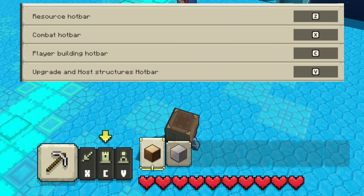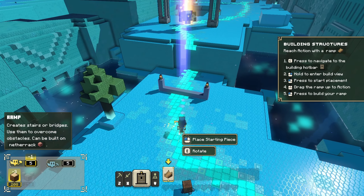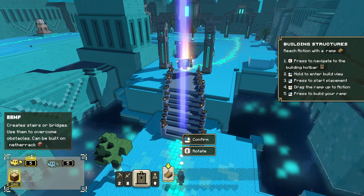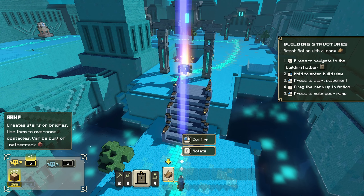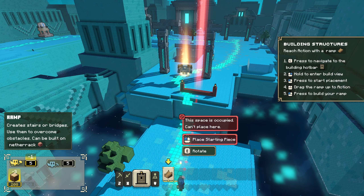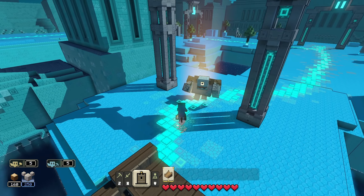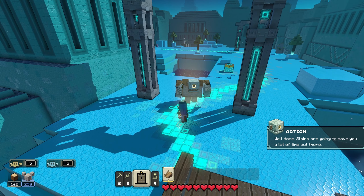There are a total of four hotbars. The first one is a resource hotbar, the second one is for combat, the third one is for building, and the last one is the upgrading and host structure hotbar. Switching between those depends on the action you want to do. For example, you can use the build hotbar to create a ramp to climb up, get to high elevation, connect between places, or create a path above lava so your allies won't get damaged or be blocked.